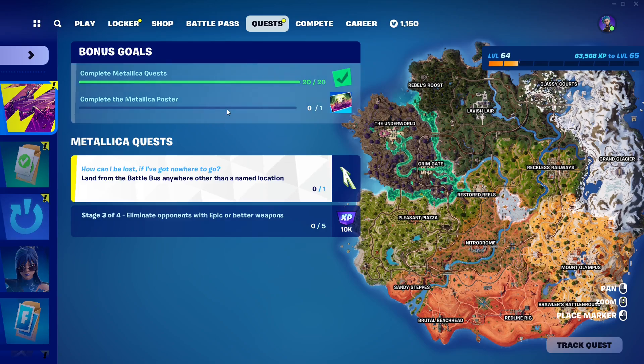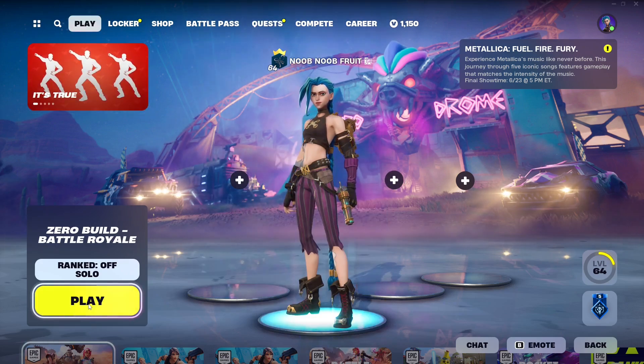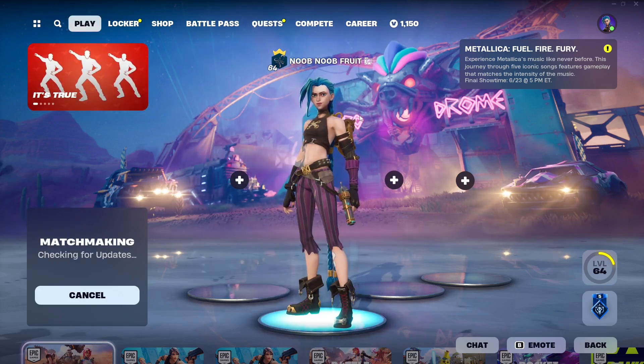For the last Metallica quest, which is going to give us the final piece of the poster — as you can see I've completed all of it and there's only the A left. It says you have to land from the battle bus anywhere other than a named location, which is literally one of the easiest quests. Any quests added after this will only be XP — like 10k or 20k — so we're just going to jump into a game and finish the last one to get the poster.